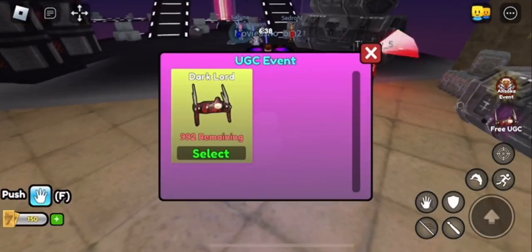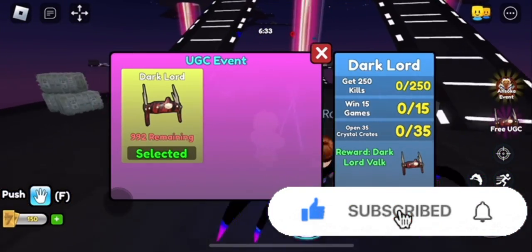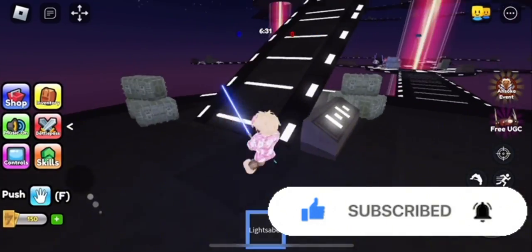To get this free item, you have to press Select in the UGC Event menu. Then you need to get 250 kills, win 15 games, and open 35 Crystal Crates.